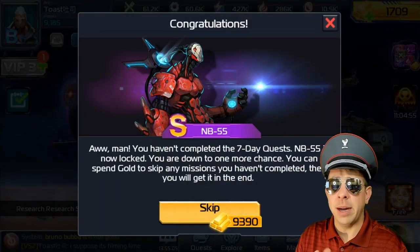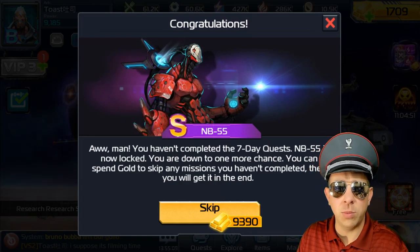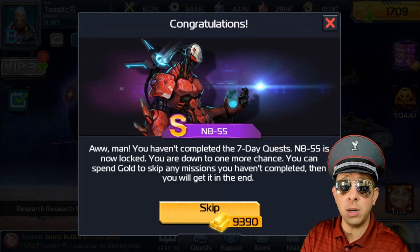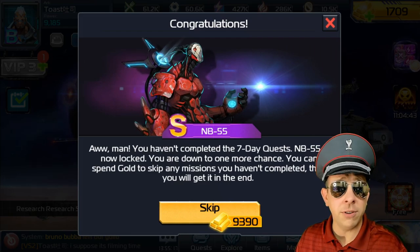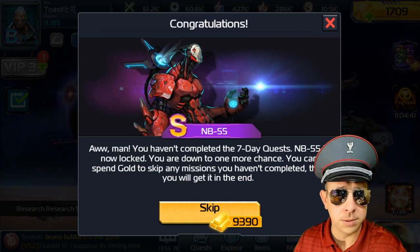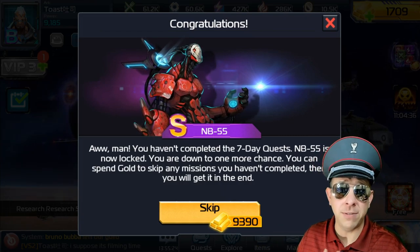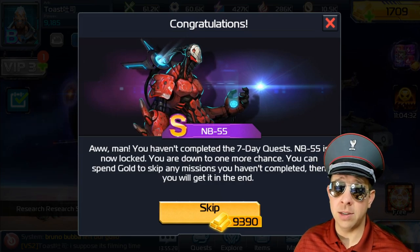I'm back on Toast today — that's the beginner account we were using. I do intend to do a novice series with a different account. Those videos will come, but let's finish up what we're doing on Toast here, because I want to get into the PvP and show you how close we're getting. It's been a week — I didn't get NB55, I didn't do the quest. So now the game is offering to just give it to me for 9,000 gold. 9,000 gold is a lot when you first start, especially if you're not spending. If you are spending, you can spend $5 and get Galileo, who's a better commander than NB55.